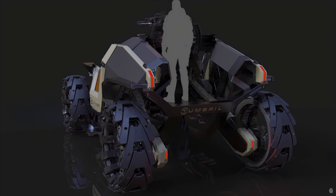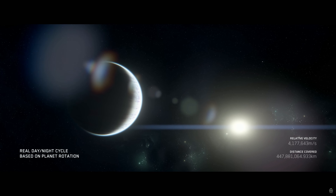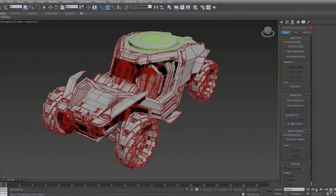For crew, the Cyclone series all have a minimum crew of one and a maximum of two, except for the TR and MT, which can fit a third person as a gunner. For SCU, the base can carry one SCU; the rest carry zero SCU. The base has 2,430 micro SCU of stowage, and the rest carry 1,820 micro SCU.